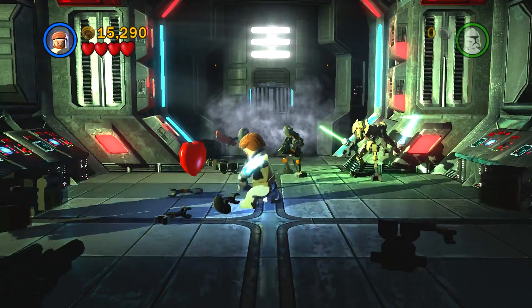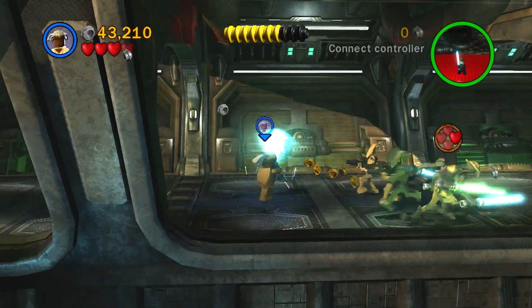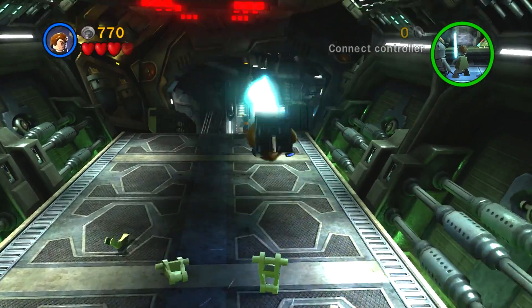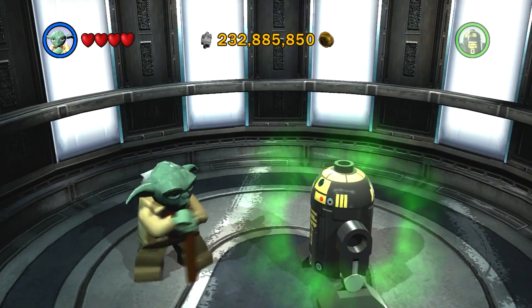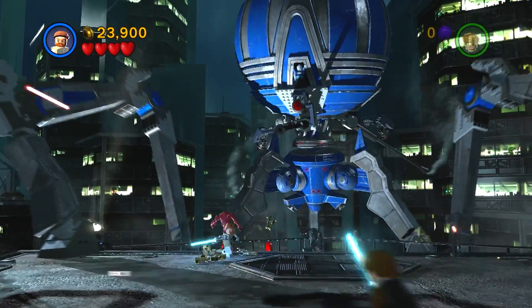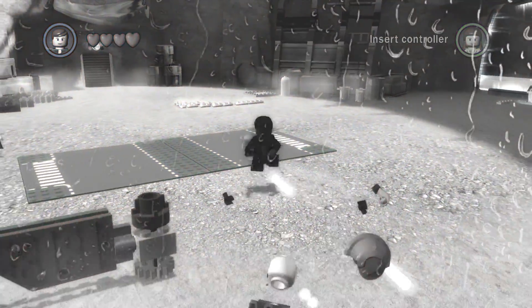Being someone who actually grew up watching the Clone Wars on Cartoon Network, I really love how they captured the Venator. It's literally how you see it in the films, and same with the Separatist Dreadnought. That's one thing TT Games always nail — they always do their research, and they always capture everything to do with that IP. So yeah, that's why it's the best hub world. Sorry Complete Saga fans, it's not the Cantina today.